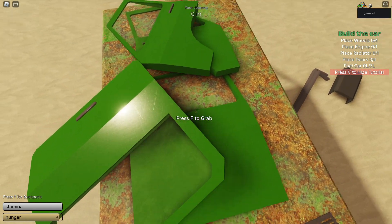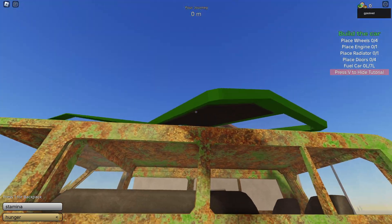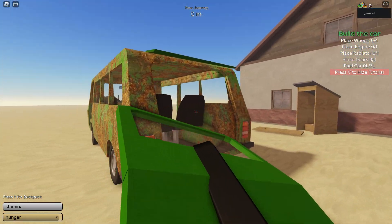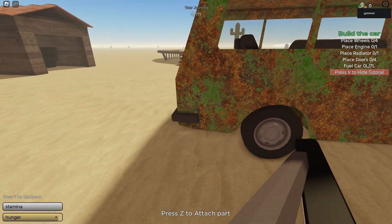Next, there are some doors, so what you need to do is place the doors as well. Let's grab the doors and place them here, then let's place these parts as well.